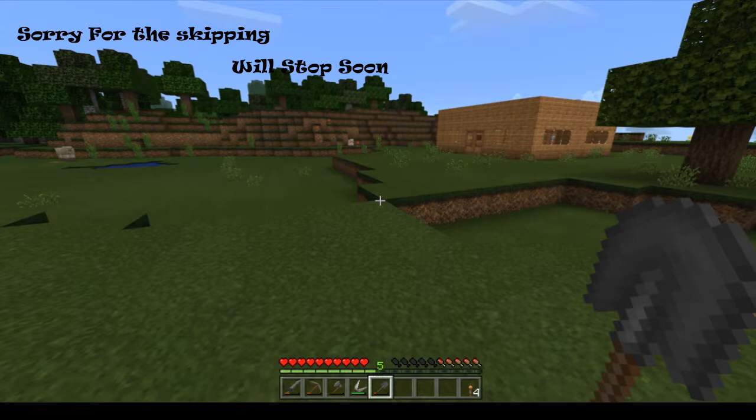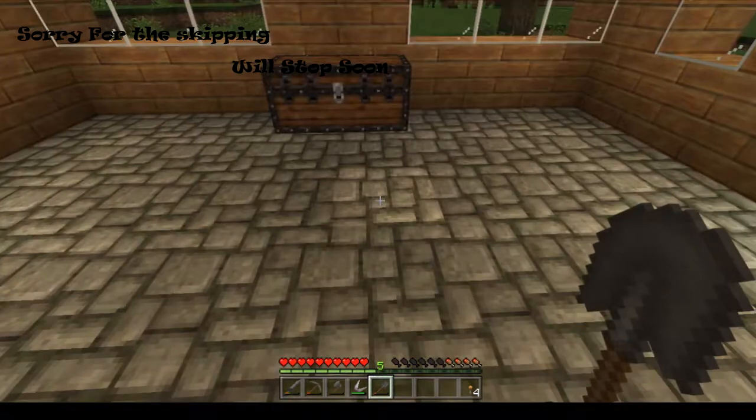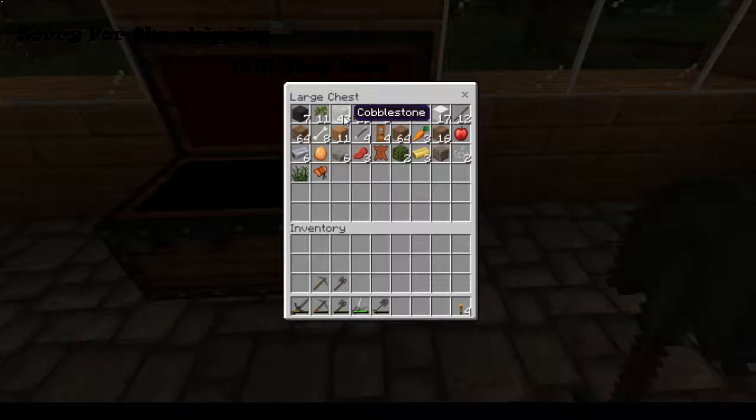So I believe what we'll start with — it's pretty simple. We'll make a hole so we can till the land here. Let's go to our chest and grab some cobblestone and some sticks and make ourselves a hoe. That is pretty simple — just a stone hoe. Perfect.